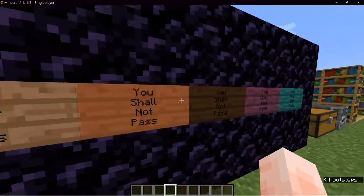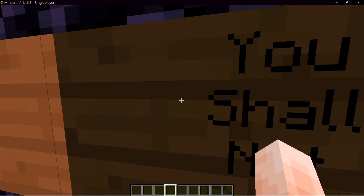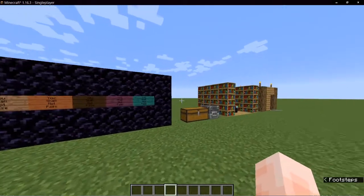For example, the dark oak sign says: one — 'you', two — 'shall', three — 'not', four — 'pass', obsidian.